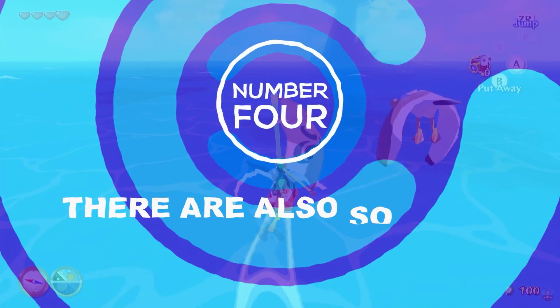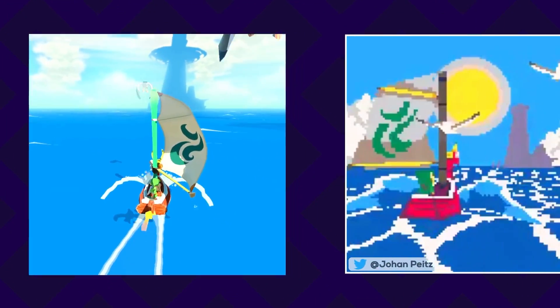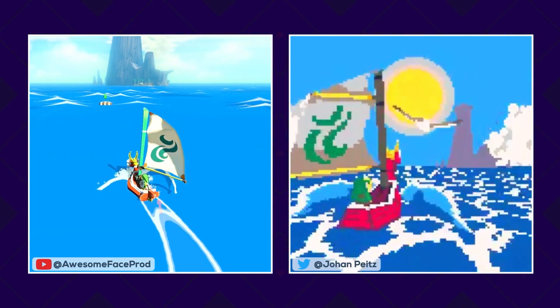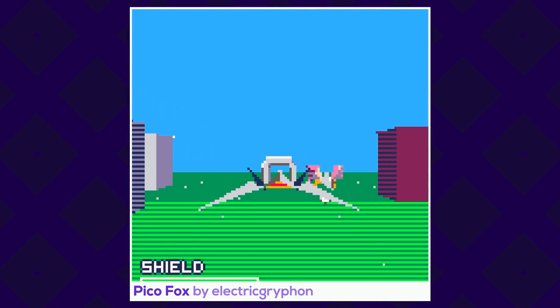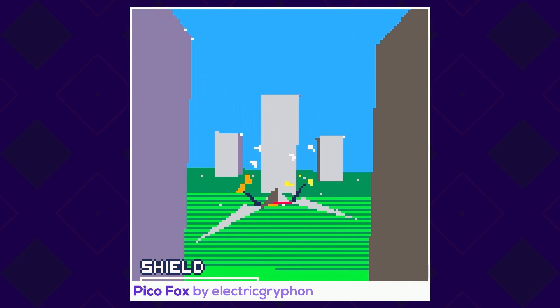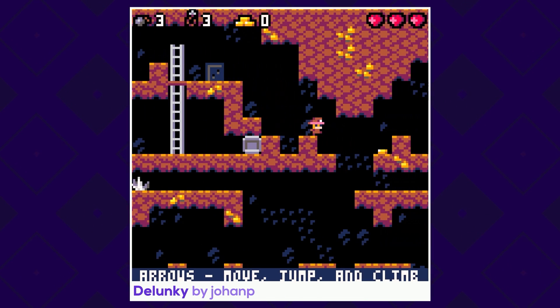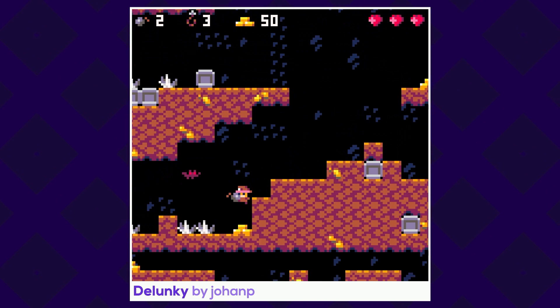Number 4: There are also so many awesome Pico-8 demakes. Within the Cartverse, many famous demakes have been conceived. A demake is a minimalistic remake of a game accomplished by recreating it on an older or more limited platform than the original. The game development tools of Pico-8 make it a perfect place for creating and playing awesome demakes like Pico Fox by Electric Griffin — an amazing 3D Star Fox demake that features the core loop we all know from Star Fox games — and Delunky by Johan P., a mini version of Derek Yu's Spelunky.